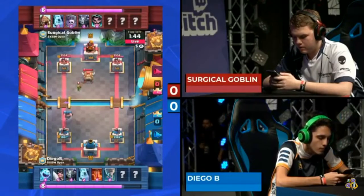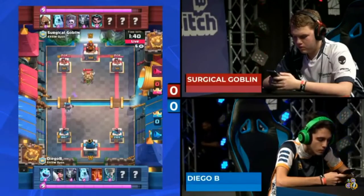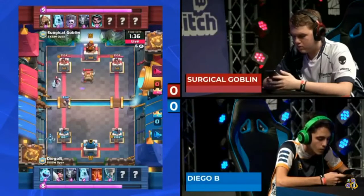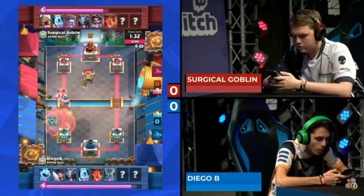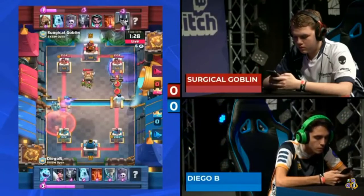Surgical Goblin takes the lead. That was a big vulnerability for him, but fortunately Diego B was not able to capitalize. If the tornado had pulled the electro wizard close enough to the king tower and it had zapped it instead of the ice spirit, that would have been an amazing defensive edge for Diego B, especially going up against a graveyard deck.